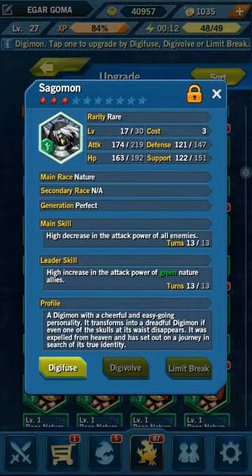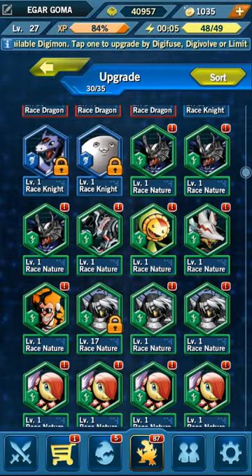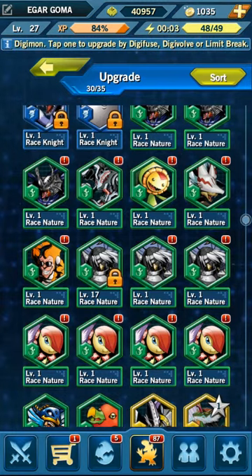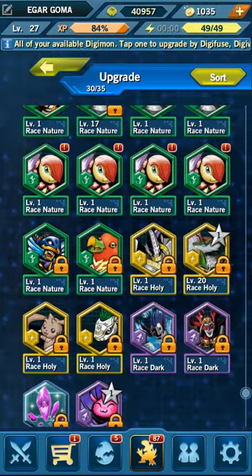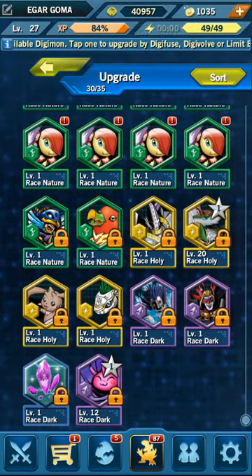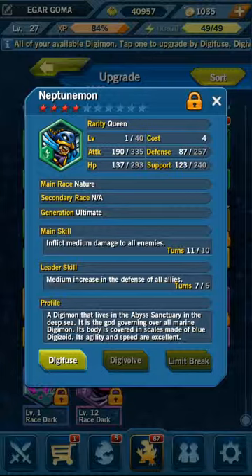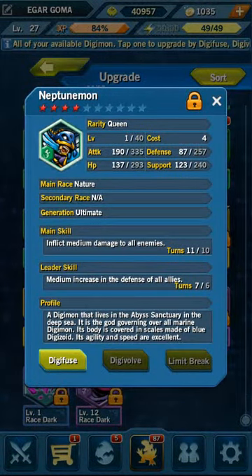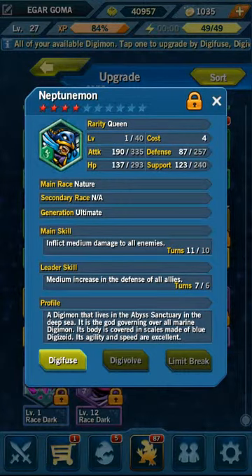A hint for all of you: do not evolve certain Digis, because you can find their later, stronger forms somewhere else in the game. I don't know if naturally evolving them would give better stats — I'll do some research on that and let y'all know. As far as I can tell I see no difference. They're going to go back to level one when you evolve them, you have to get to max level and do another evolution, so the only good thing about evolving certain ones is they have multiple forms.